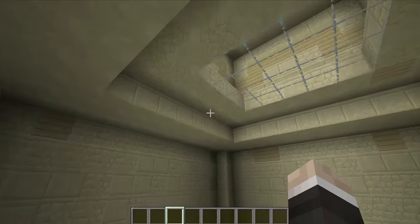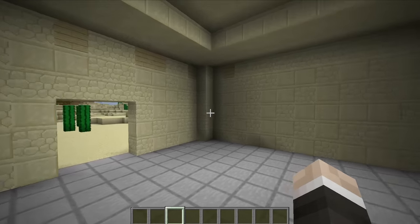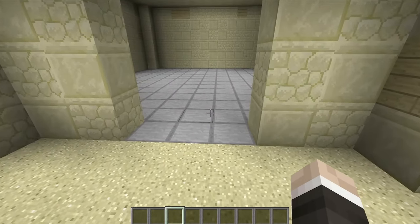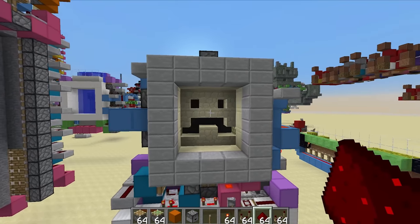If we pop inside, this is the space we have to work with. It's not too big, but it's got plenty of space for all sorts of redstone contraptions. I think the first one we should work on is the entrance, and I've got the perfect door for it. When I hit 200,000 subscribers on YouTube I built this thing to celebrate.